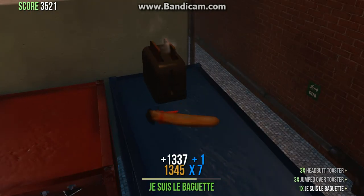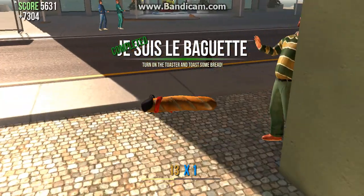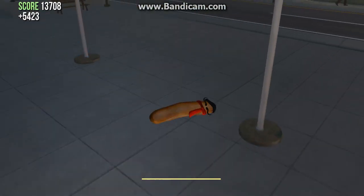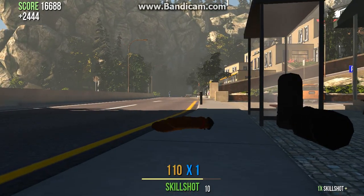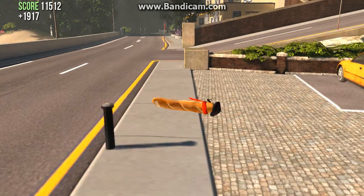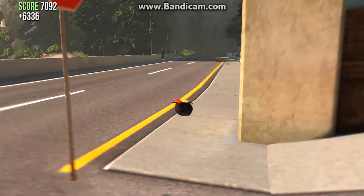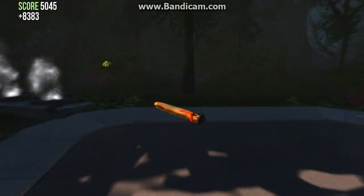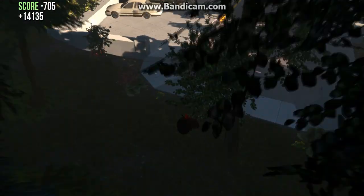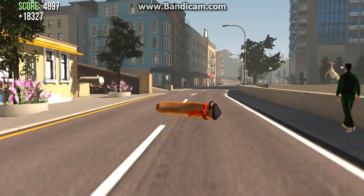Just jump on it. See? And then it'll start baking. You'll get the baguette. Oh yeah. And when you press R, it goes like — oh God. Yeah, that's how to get the toaster and the baguette in Goat Simulator.